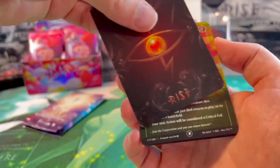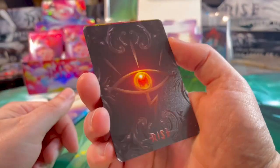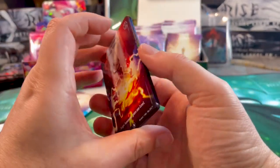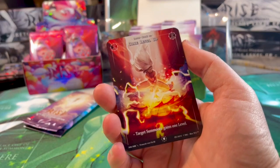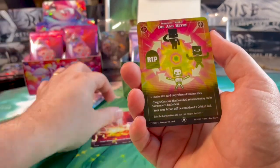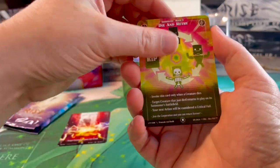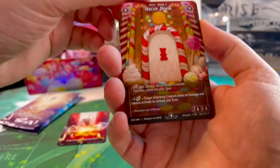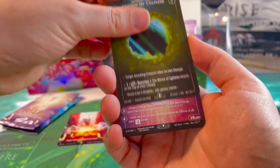The back of the cards looks completely normal. We've already started with a level-up card — as mentioned, there are many more level-up cards in this set, which is a new feature. The colors are noticeably more intense compared to what we know from the alpha.